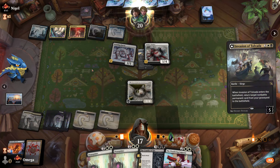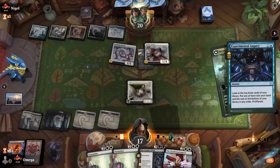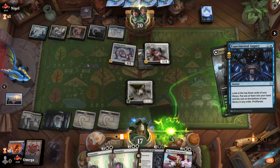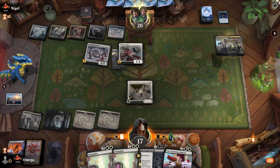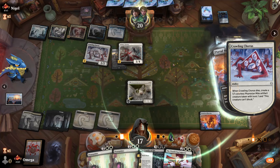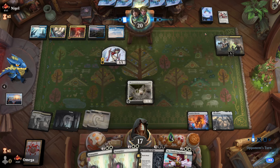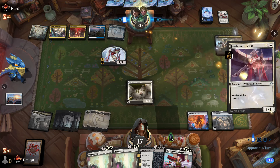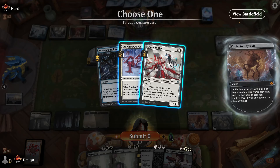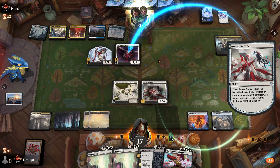Is that a counterspell? No, it's not — so his whole board dies and I'm getting free stuff every turn. He's out. He needs to basically poison us from just proliferating now. We have double blockers, we have Celestus, and we're getting Annex every turn. I wonder if he realizes we'll get this creature every turn.